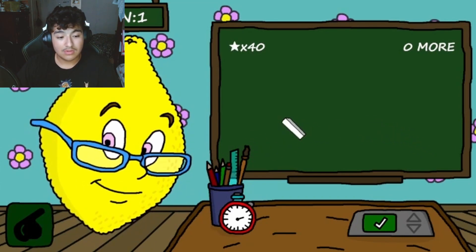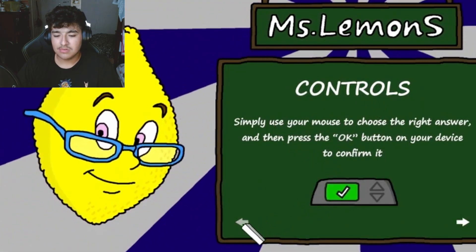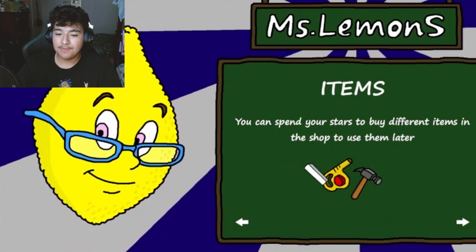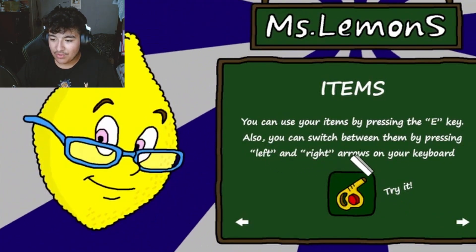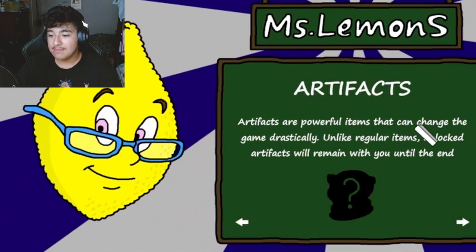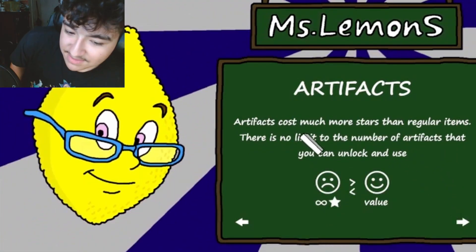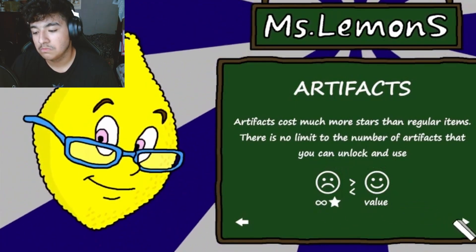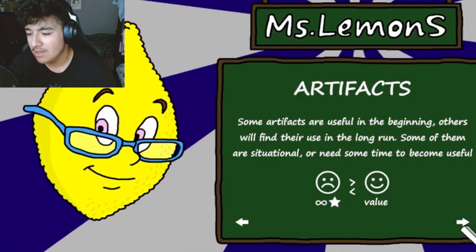After you get some rest, see you soon. Some tips: some questions will require you to choose. Stars are earned for correcting each answer — you can buy things from the shop. You can press the E key to use items, and use left and right arrows on your keyboard. Artifacts are powerful items that can change the game drastically, unlike regular items. Artifacts remain locked until the end and cost much more stars. There is no limit to the number of artifacts you can unlock and use — some are useful in the beginning, others in the long run, and some are situational.